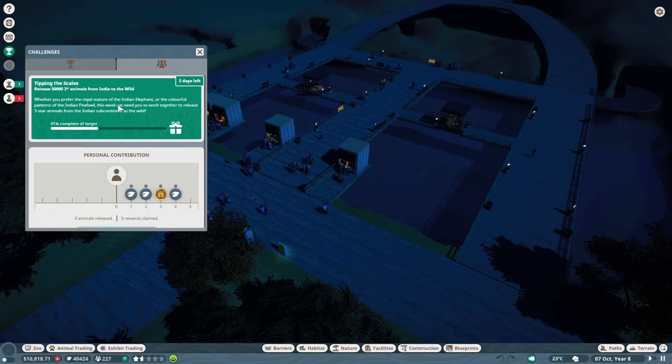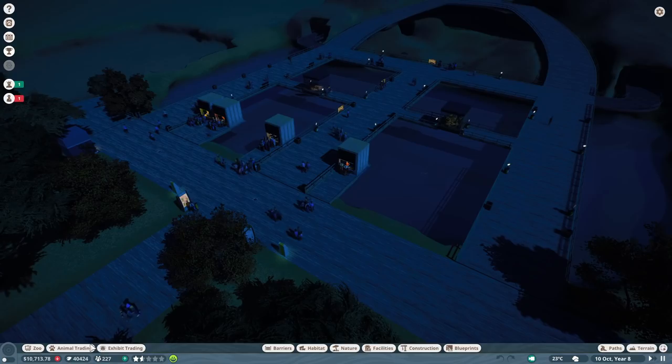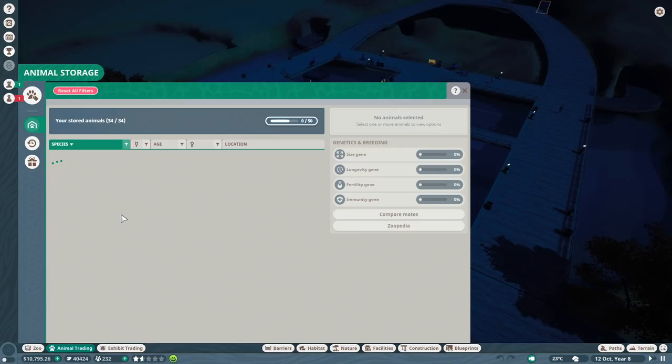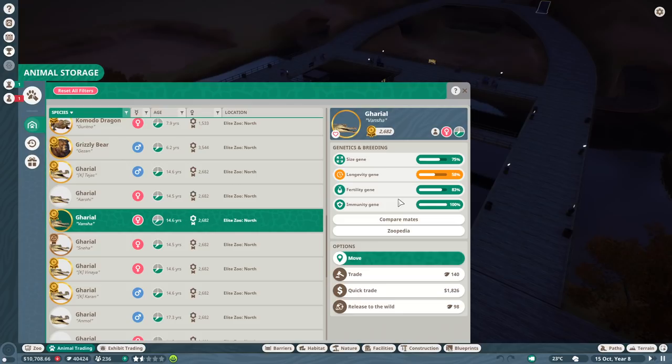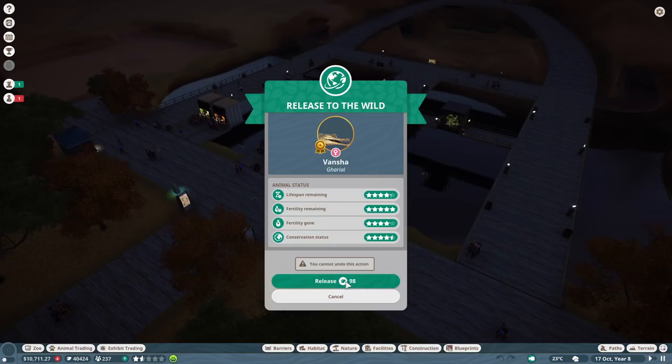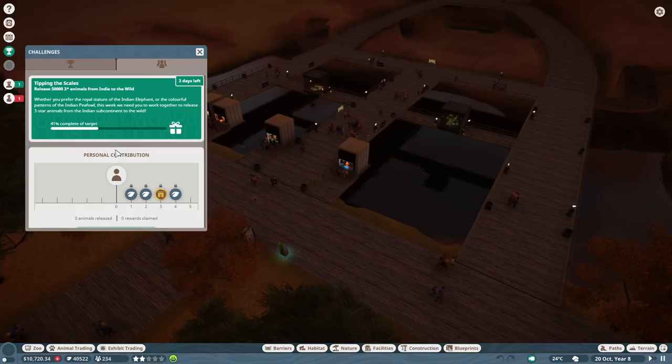We do have a lot of Gharial especially. I could go back and pick up Peafowl as well, but I think I recently had already released Peafowl into the wild, so I don't think that'll be an option. Let's go ahead and release one as a test over here — it should count our contribution. But that's weird, it didn't count that. It's very possible she wasn't a three-star animal, but I have my doubts.